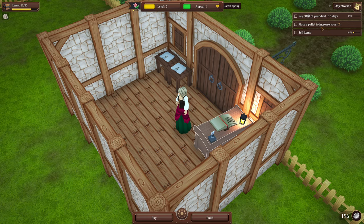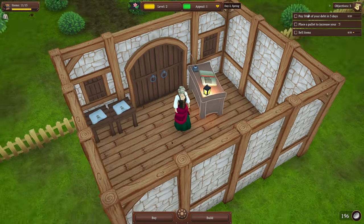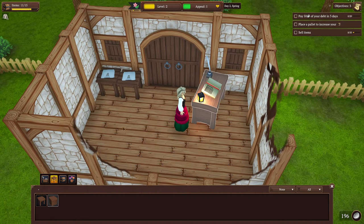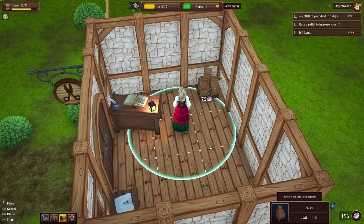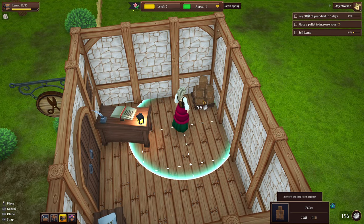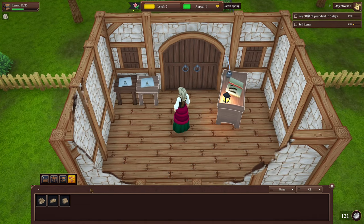We've got some objectives over here - we want to sell 50 items and we want to get a pallet to increase our shop size. I also want to turn this around - I want it a little crooked, make it look like a rundown shop. Let's buy some stuff. I need a pallet, so I'll take this palette and just plop it down in the back corner like we're a messy shop. Let's get some decorations as well so we can get our appeal up.